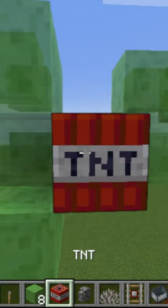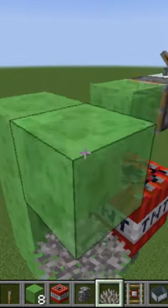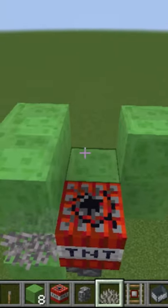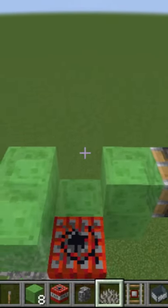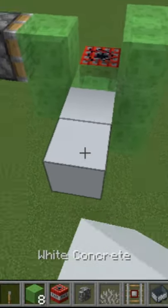Take your TNT and place it in the crook there with the cobblestone wall underneath and the coral next to the TNT. Now we're going to place a minecart in this slot here, but you can't do that because of the slime blocks, so we are going to bring it out like this.